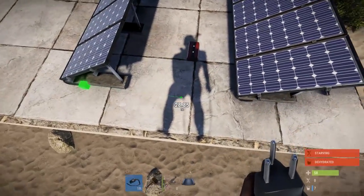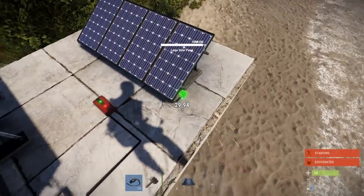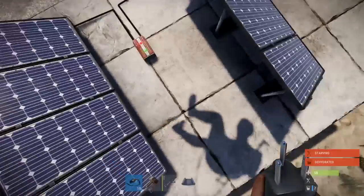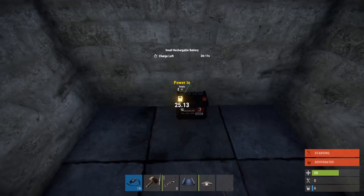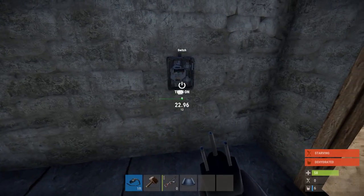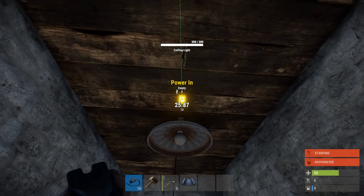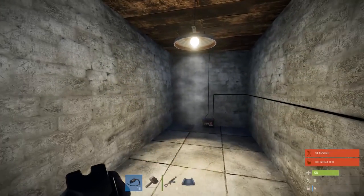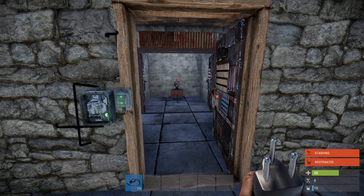One way of dealing with limited power is chaining power outputs together using the root combiner. Here's an example of a very simple circuit using solar panels: two solar panels feed into a root combiner that combines their power output and then puts it into a rechargeable battery. The battery's output then feeds to a light switch that can toggle on and off a ceiling lamp. The downside of this simple circuit is that you have to have the light turned off for the battery to be charging.